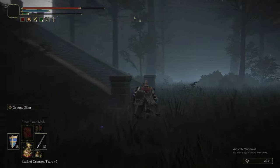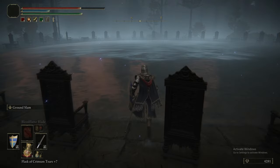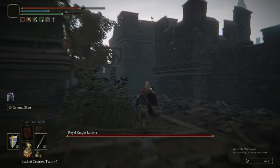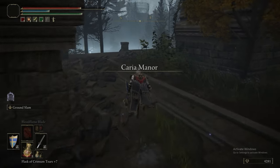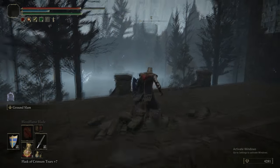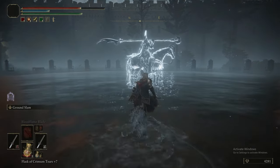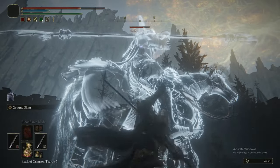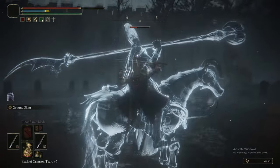Here's a different method for beating Loretta if you're inexplicably struggling. Activate Loretta, then run up these stairs and go into this corner. Bear in mind this might get patched, but you can quit out the game, come back in, and Loretta will be there and will just let you hit her without starting her aggro. So essentially, the couple of minutes where we described how to fight Loretta — completely pointless. Just do this every time, unless it gets patched, in which case, suffer, I guess.